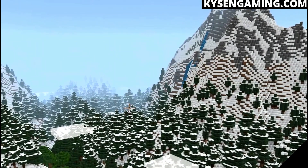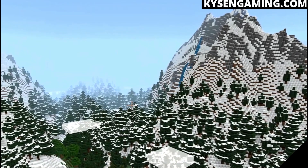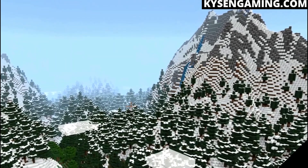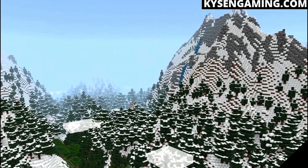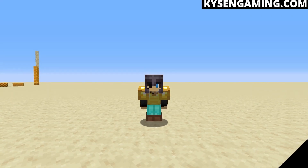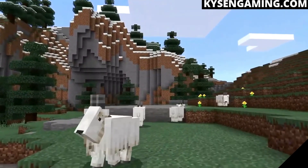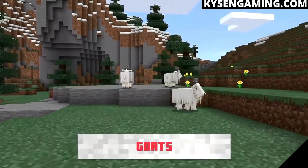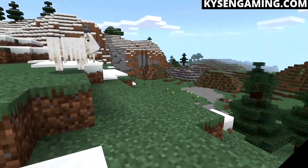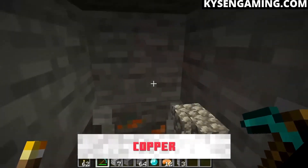This is the Caves AND Cliffs update, and the new mountains are getting a huge overhaul — they look incredible. They also come with a powdered snow block that the player can sink into like quicksand; leather boots are the only footwear that lets you walk on it without falling in. Between that and wearing gold in the Nether, we'll have some interesting mixed armor sets. Of course the mountain biomes come with everyone's new favorite mob — the goat. Goats are now in Minecraft, they jump incredibly high, and as you can see they have a massive knockback effect.